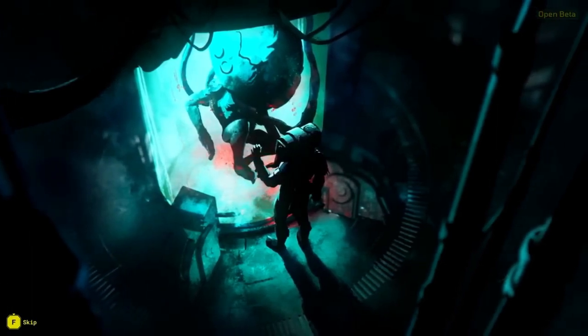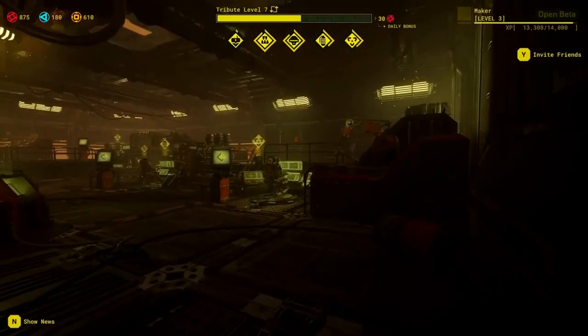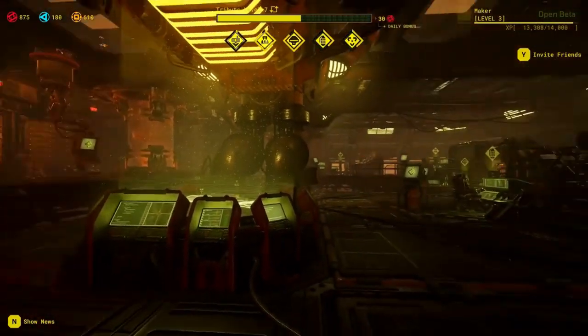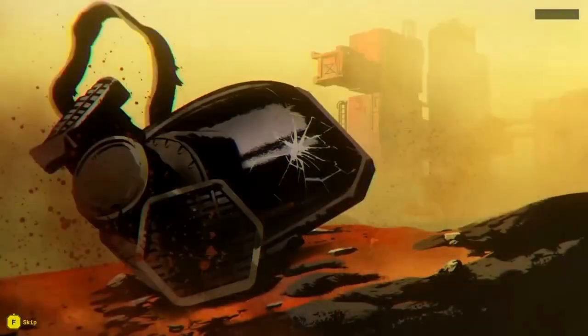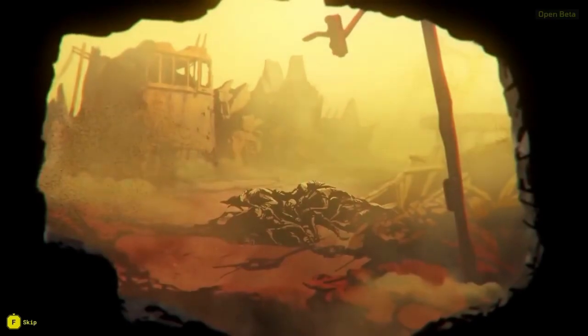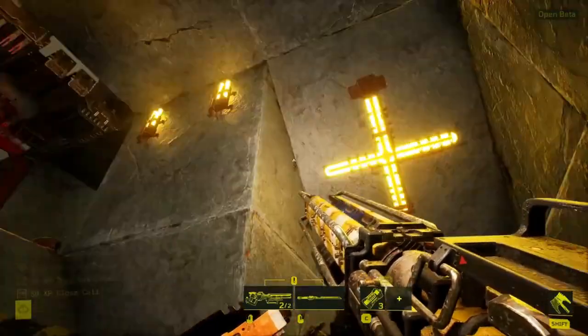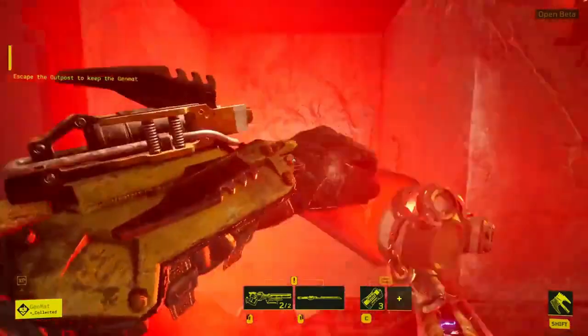Building the best outpost in Meet Your Maker requires playing with raider expectations, carefully planning block placements, and modifying traps and guards. Of course, all outposts must allow their harvester to get to the genmat and deliver materials, but since the harvester can travel over strange terrain, the best outposts include uneven floor plans and strange designs reminiscent of the player-made test chambers of Portal 2.